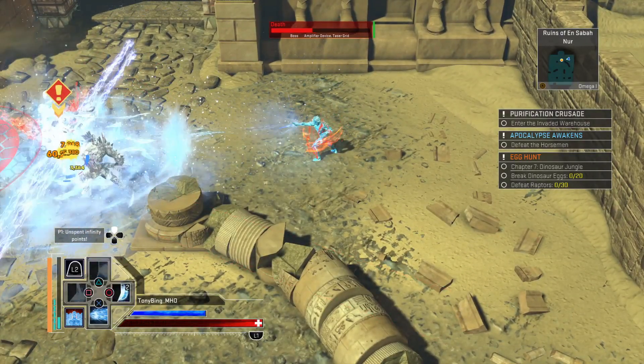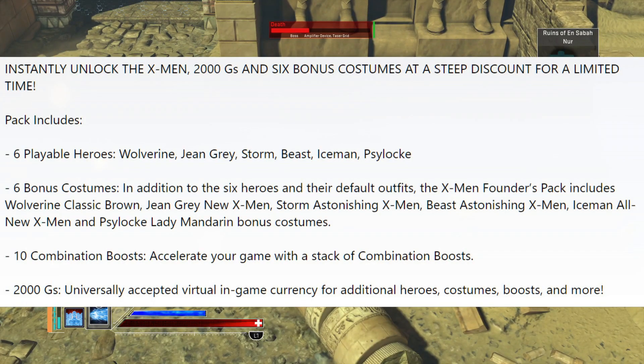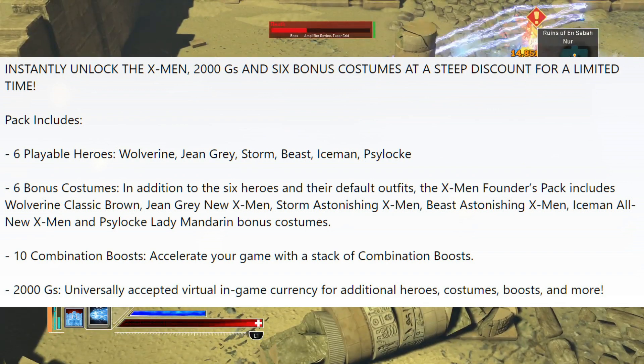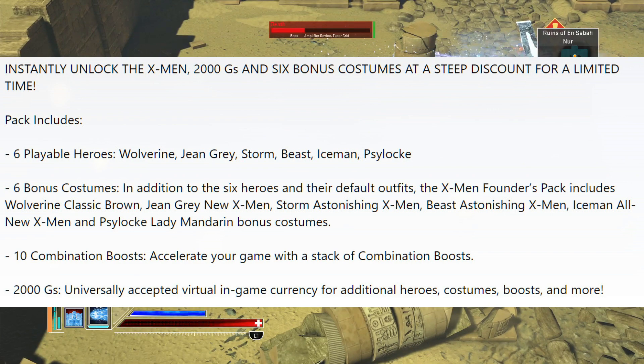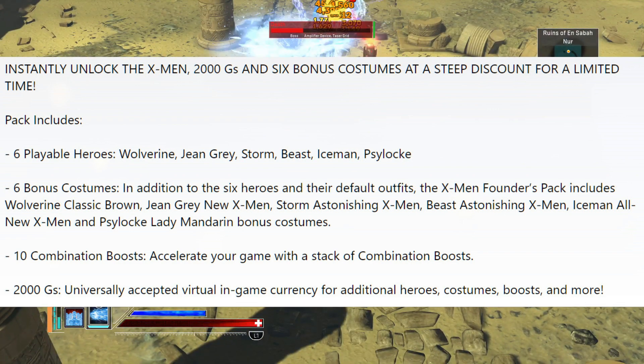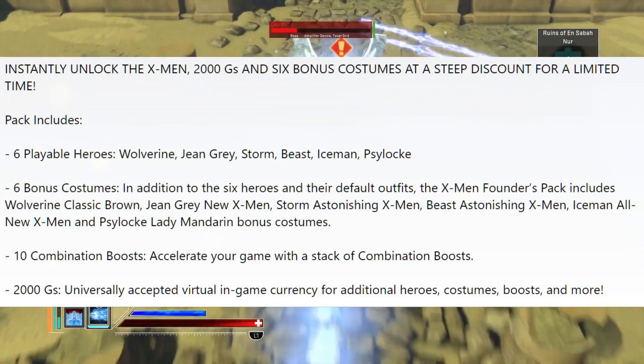I'll actually bring up the pack so we can show off what we've got. In the X-Men pack you'll get 2000Gs, six bonus costumes along with six heroes: Wolverine, Jean Grey, Storm, Beast, Iceman, and Psylocke — all some pretty awesome heroes. You can see the bonus costumes listed there. You'll also get ten combo boosts and the 2000Gs as well.